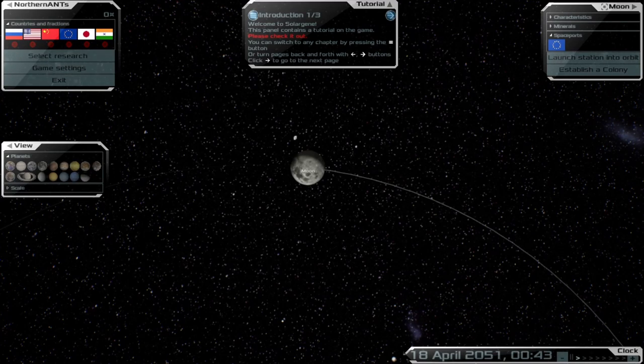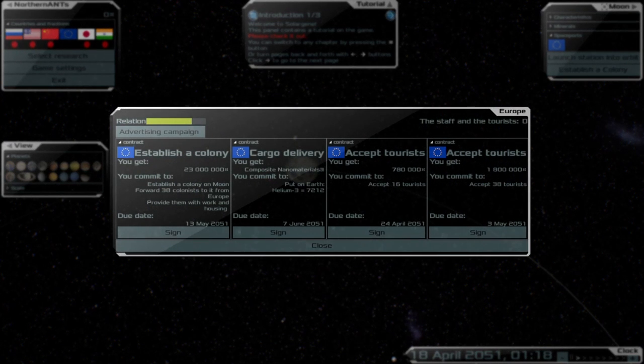Welcome to Northern Ants. My name is Mark and we are taking a look at a new game called Solar Gen. I just got it off of Steam — it just released. It's very complex. I've played about four hours trying to familiarize myself with how to play so we can give a little bit of a tutorial, to make it a little easier for you to get started. After the first hour I was pretty frustrated — things just weren't coming together — so hopefully this will help so you don't get quite as frustrated.